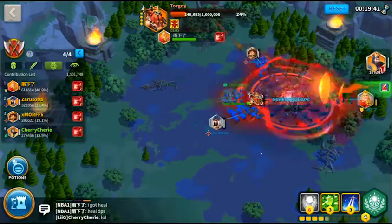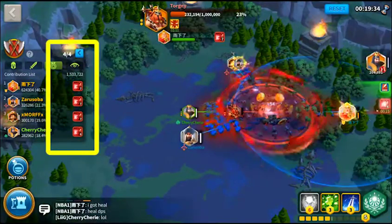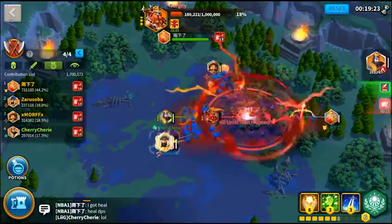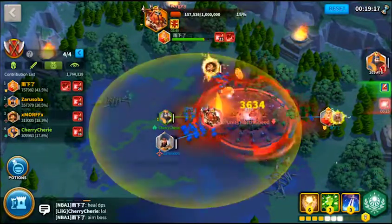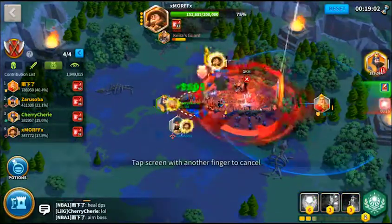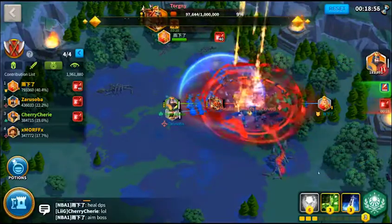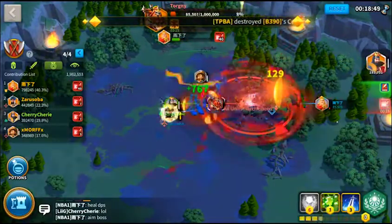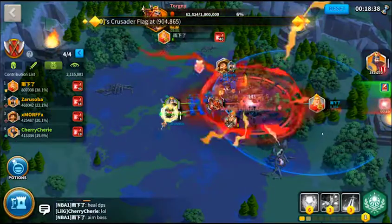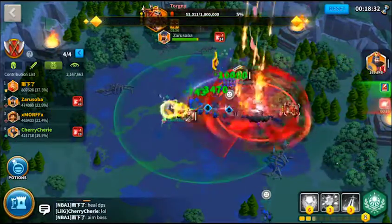At 25% HP, Tokni will start applying a debuff to everyone which causes you to take more damage over time. He will no longer do the map-wide explosions, but guardians will still spawn — killing them will clear the debuff from your marches. My personal advice is to just ignore the guardians and burst down Tokni. Use AoE commanders so that guardians will naturally be killed by AoE, which will improve your survivability.